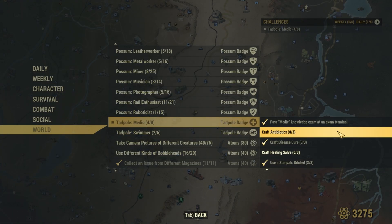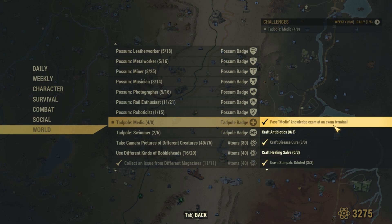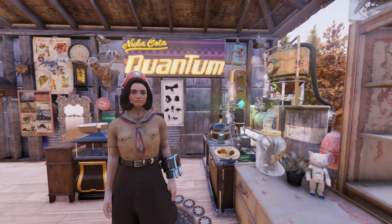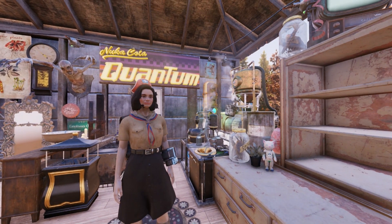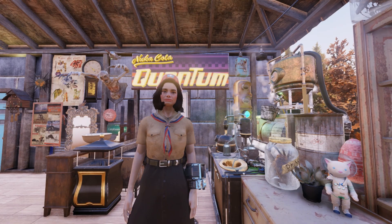Okay, what are we looking at for the Medic Badge? We have a few things we need to craft and use different types of Stimpaks. Apart from tracking down Stimpak Diffusers, this one's going to be a breeze. Today I'll show you where to get the recipes and go over a great place to find items to assist us, so a few perk cards will be required.